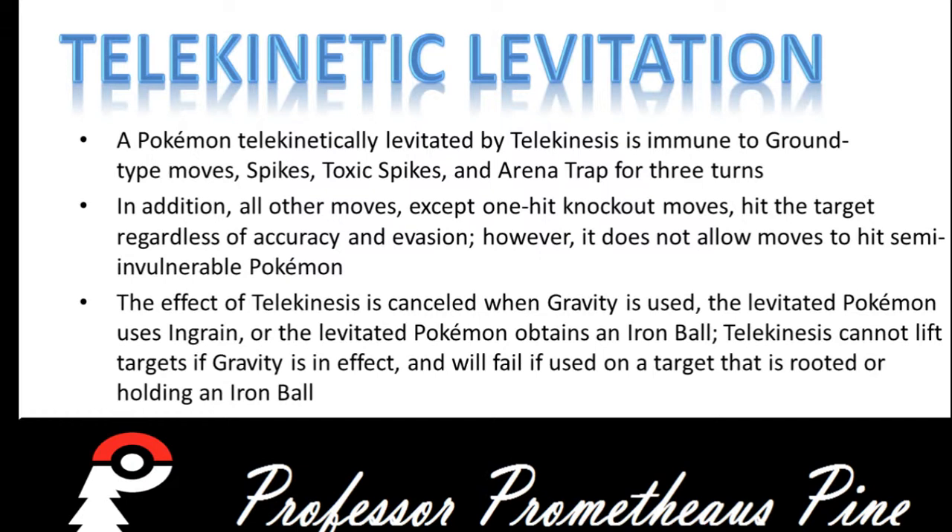On to Telekinetic Levitation. A Pokemon that is telekinetically levitated by Telekinesis is immune to Ground-type moves, Spikes, Toxic Spikes, and Arena Trap for 3 turns. In addition, all other moves except one-hit knockout moves hit the target regardless of accuracy and evasion. However, it does not allow moves to hit semi-invulnerable Pokemon, such as those in the air during Fly or underground during Dig. The effect of Telekinesis is cancelled when Gravity is used, the Telekinetic Pokemon uses Ingrain, or the levitated Pokemon obtains an Iron Ball. Telekinesis cannot lift targets if Gravity is in effect, and will fail if the target is rooted or holding an Iron Ball.